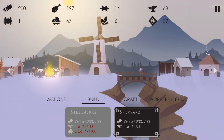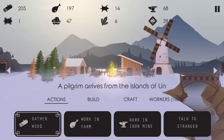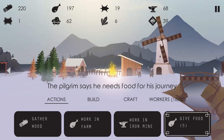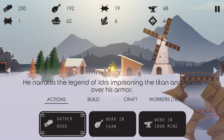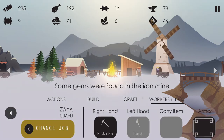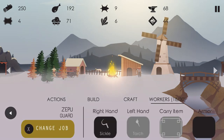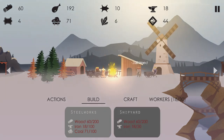Oh, look at this fella marching over, dressed all up in his fur coat. A pilgrim arrives from the islands of Un — he brings stories of the legendary Idris. Tell me more! Pilgrim says he needs food for his journey. Five food? Yeah, we could spare that. He narrates the legend of Idris imprisoning the titan and hands over his armor. Yeah! That's exactly what I wanted. Some gems were also found in the iron mine. We got some more armor for this boy. We could craft up some more of that. Yeah, we're working the leather through pretty quick now. We got iron armor for everybody!